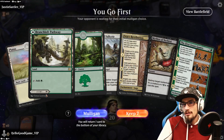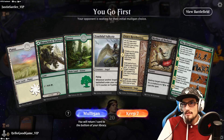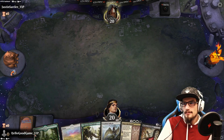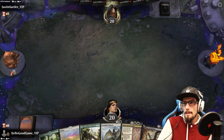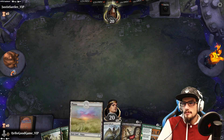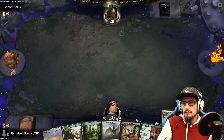Going first, three lands in hand, missing a black source. We'll still keep it — this needs to be Planes, and then we're just looking for a swamp.